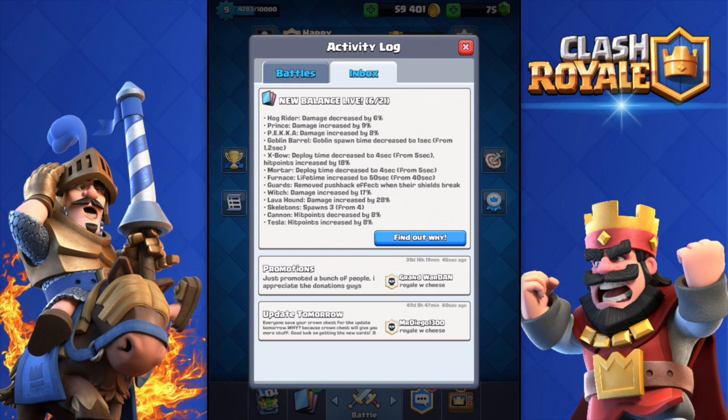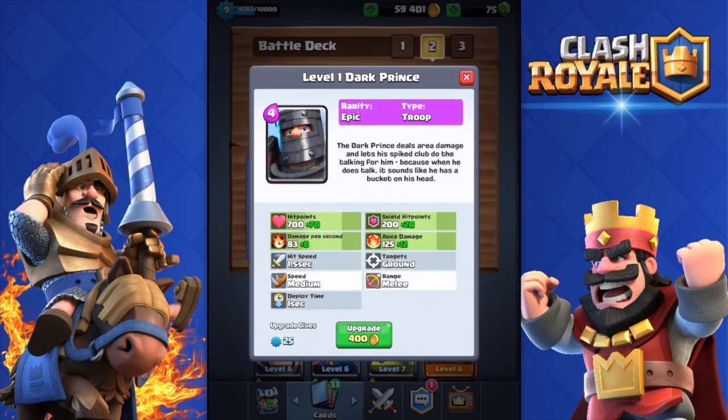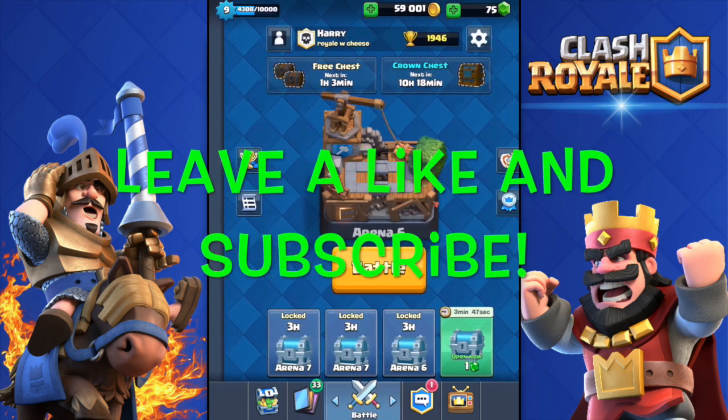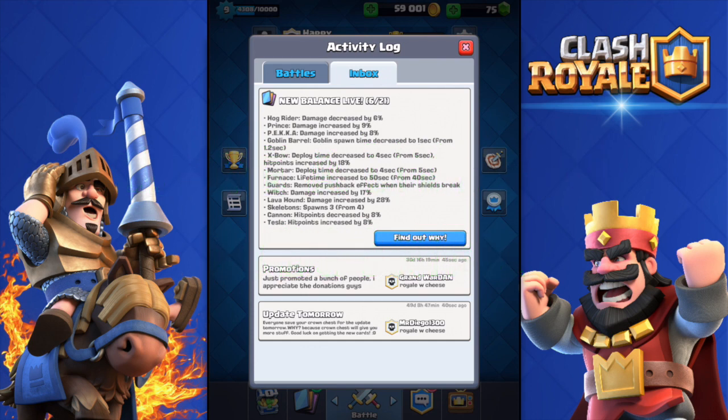This brings up an old strategy — the PEKKA with the double prince. I'm going to upgrade this before we get started, wasting 2000 gold on that. There were more balance changes: the X-Bow and Mortar got a deploy time decrease, so we may see more of those. The Witch also got a 17 percent damage increase, which is quite big.